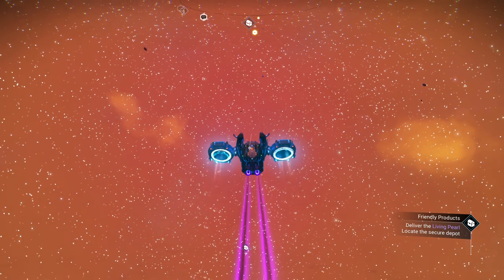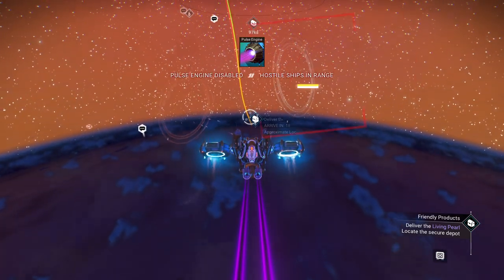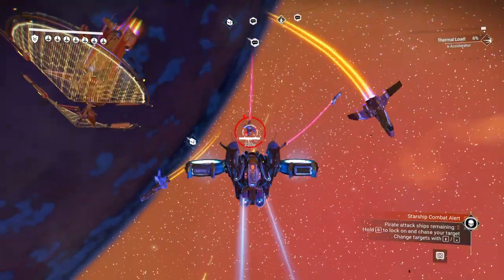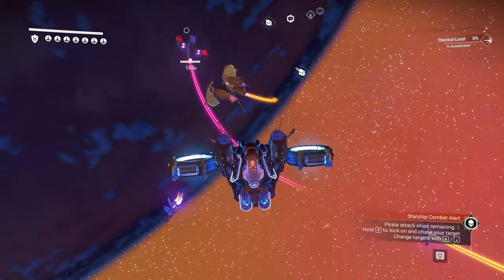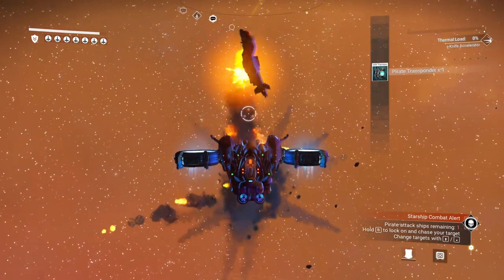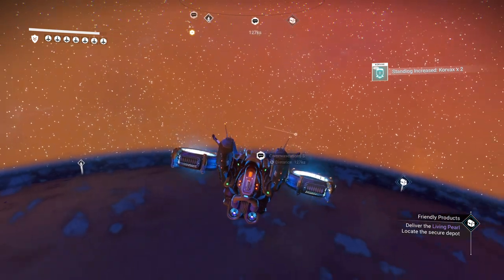Hadal cores are just a pain in the neck to find. Normally on most planets you'll see them very easily. Why do I have hostile ships? Because I'm carrying goods. Looks like we have to fight some pirates here, folks. My guns are very powerful. So we had to fight some pirates — they wanted to gather our materials.